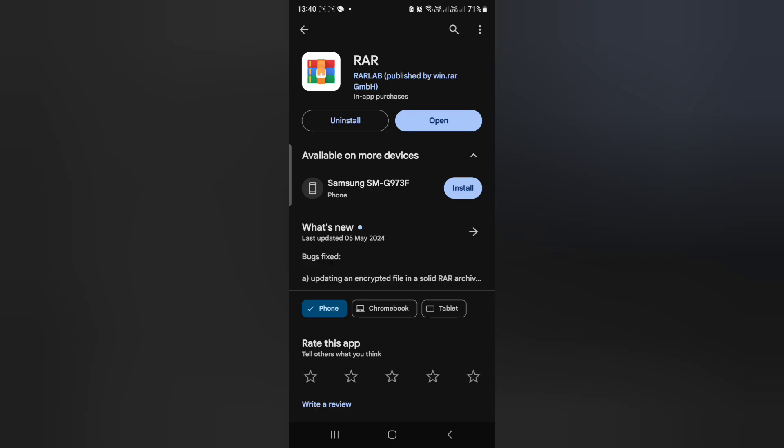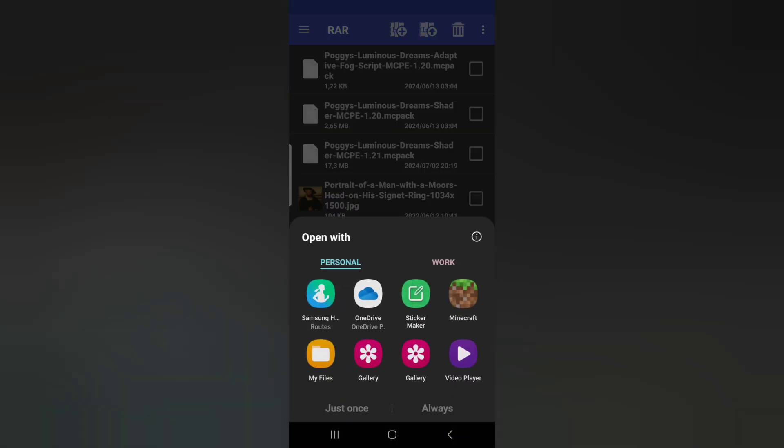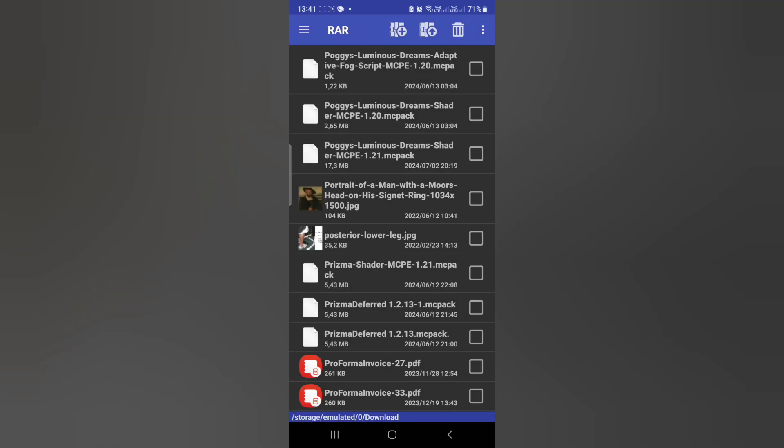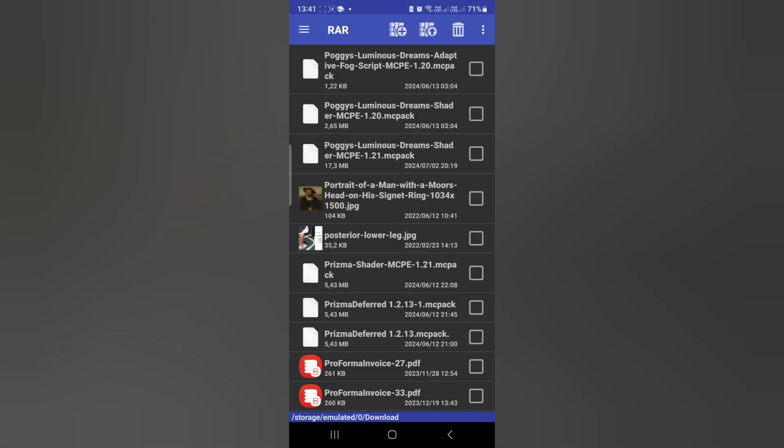Secondly, you're going to need WinRAR — in this case it's RAR. Download this, as it's the file explorer that's going to allow us to open these respective MC packs within Minecraft. If you do not have WinRAR, I was unable to get it to work via the standard Files app. When you click the file through your regular download folder, it gives you an option to open it in Minecraft — so you'll simply click Minecraft and Minecraft will start importing the shaders.